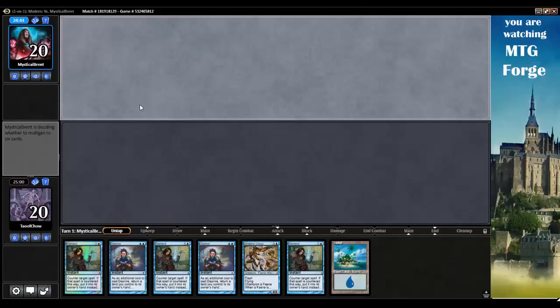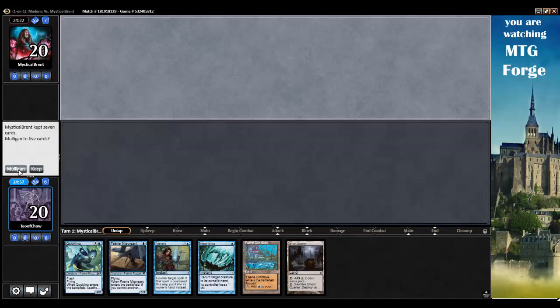Hey everybody, we are playing Monoblue Fairies today. A one-lander with all counterspells and a Mistbind Clique is probably not anything I can keep. This has got to be maybe like the exact opposite of the nut draw. So let's go mulligan that.